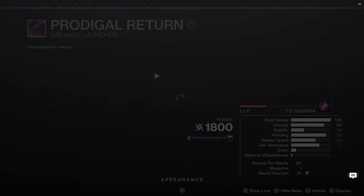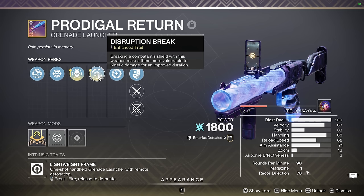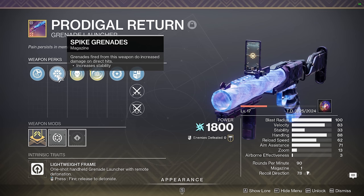Next up we have Prodigal Return. This weapon functions similarly to my Truth Teller — it's a disruption break swap GL for PvP for use with weapons like Dead Man's Tail. However, because it has spike grenades and not proximity grenades, I wanted to try out this weapon to see if I like it more, because you're able to one-shot people with direct impacts at the cost of not having proximity grenades.